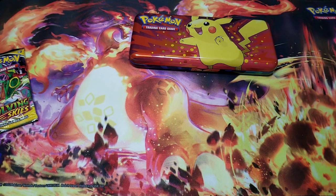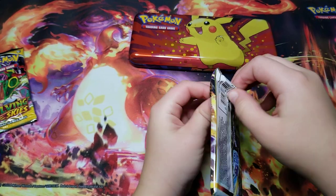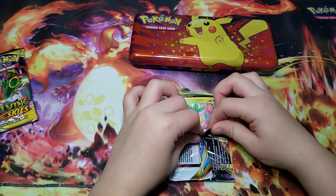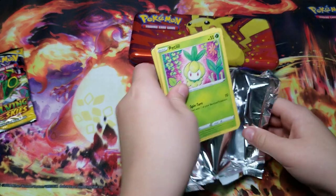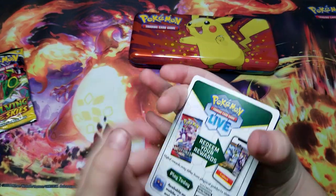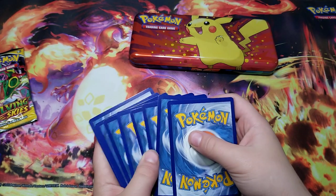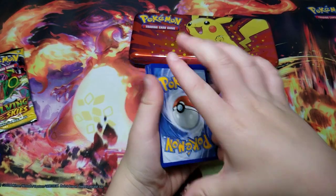I have a question for the viewers: if you guys have ever opened Chilling Reign, comment in the comment section, because I pulled literally the best card out of that set. It was really cool — I haven't ever had that happen before. All we got here is a white code card, but we can still pull a holo or even a Trainer Gallery card if we get lucky — that's the hit.